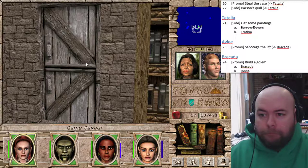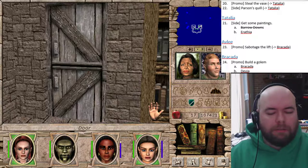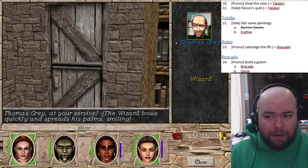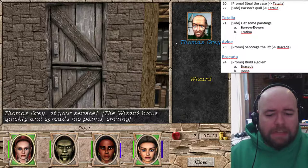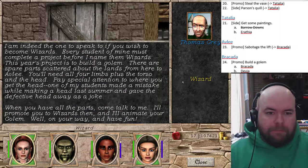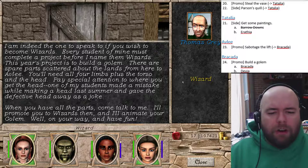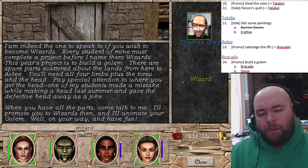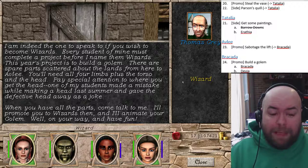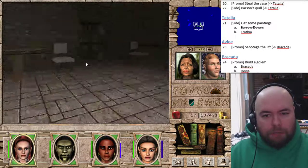Sun Rain is a very powerful offensive light spell that was much more useless in Might and Magic 6 than Might and Magic 7. I got two scrolls for 5,000 gold - hour of power and sun rain. Hour of power and day of protection are two of the classic buff spells from Might and Magic 6. Thomas Gray is the one we want to talk to - he looks strangely like our butler. He's the one to speak to if you wish to become wizards. Every student must complete a project: build a golem. There are spare parts scattered about the lands from here to Avli - you need all four limbs plus the torso and the head. Pay special attention to where you get the head; one of his students made a mistake and gave the defective head away as a joke. When you have all the parts, he'll promote you to wizards and animate your golem. Your reward is not just the promotion - you actually get to keep the golem, which will patrol Castle Harmondale.